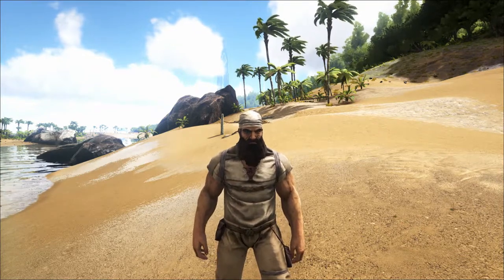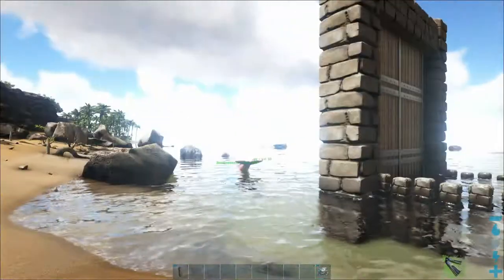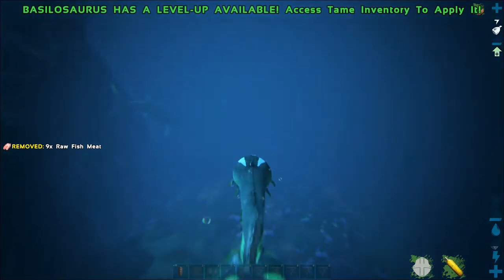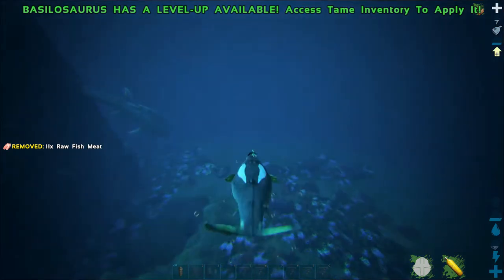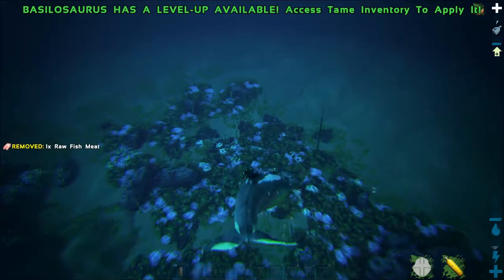The first thing you're going to need is a Basilosaur. Why do you need a Basilosaur? Because they're absolutely immune to electricity. So if you haven't tamed a Basilosaur yet, go tame one. If you don't know how, we'll cover that in another video. Right now we've got a Basilosaur and we've found our first set of targets — some eels.